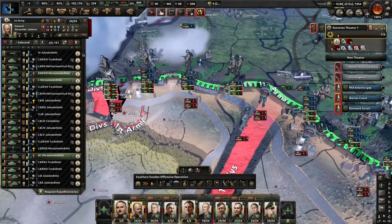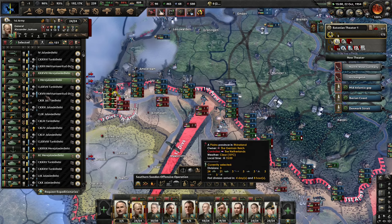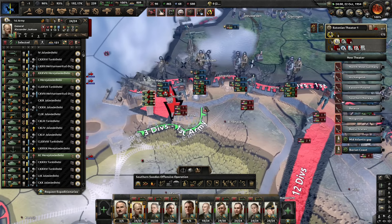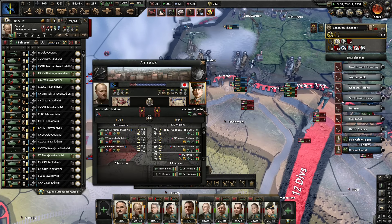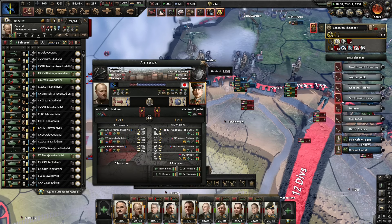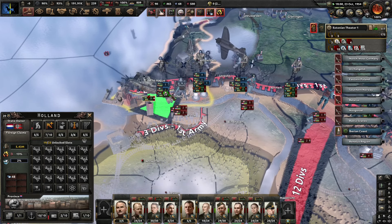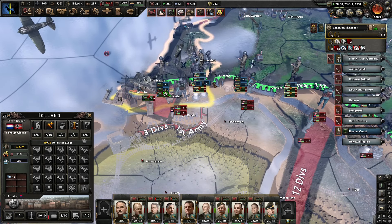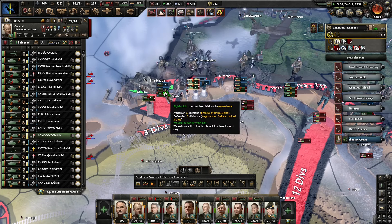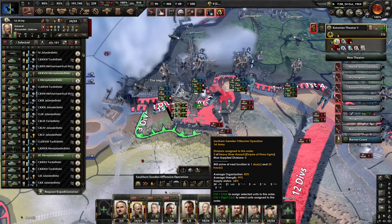We've got some assault divisions around the area as well. We do need to sort out the supply here — I assume a lot of the problems are from the destruction we've got. That looks like a lot of opposition, to be honest. We might not be able to push ahead into Rotterdam. But it looks like it just took a minute for them to realize what they're up against. We can open and extend the front lines. We've already taken them — no problem here. We will continue up to Breda.